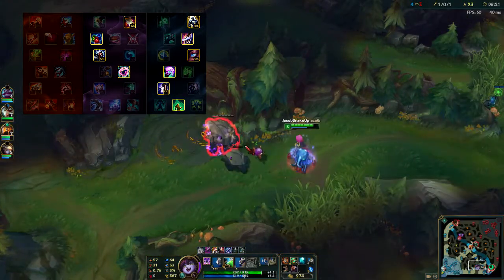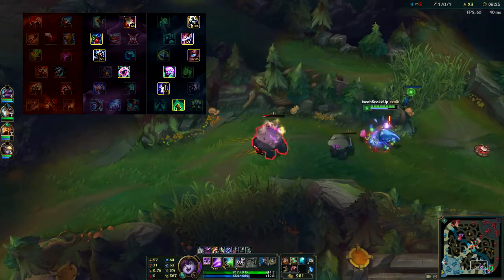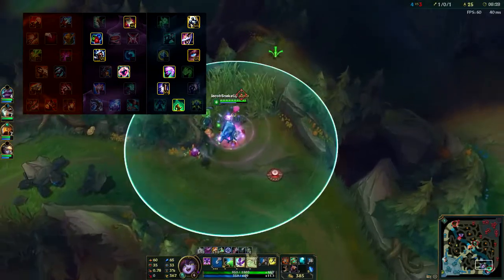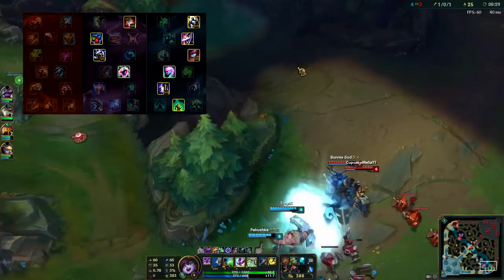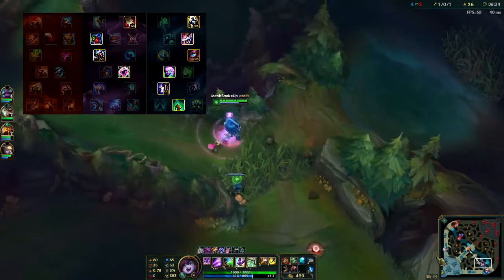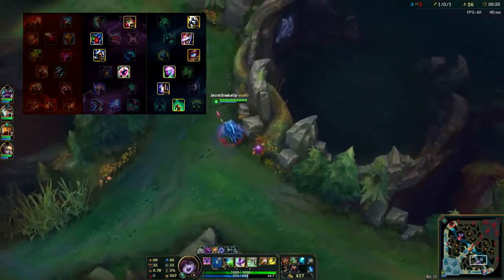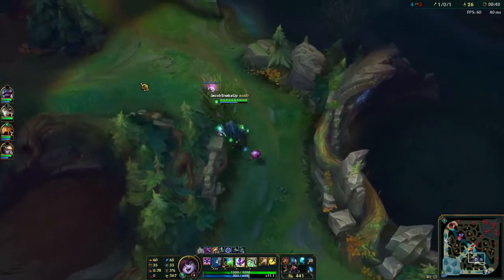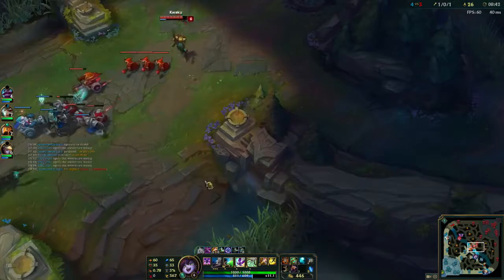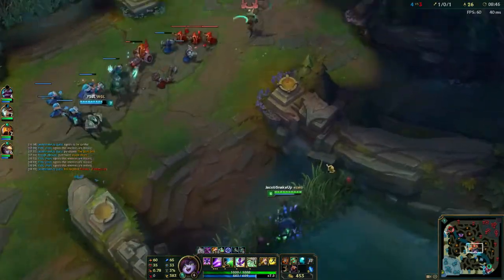Lulu's jungle pathing is so good — you can clear camps super fast. Early on in the game you can use your shield on yourself to conserve health and stay on the field longer. Her W — which everyone knows polymorphs enemies — when used on yourself gives movement speed. So her jungle pathing lets you get through the jungle really fast and reach ganks quickly.